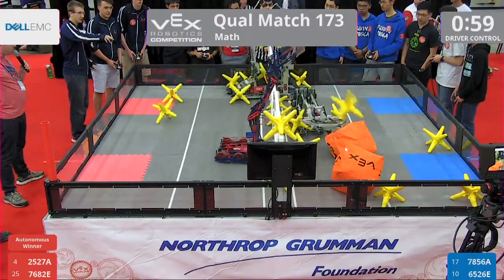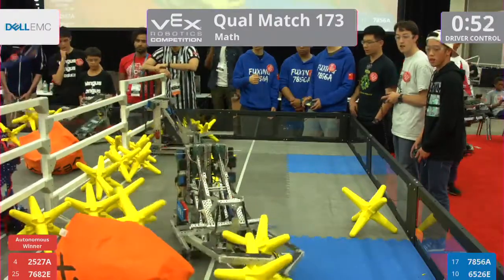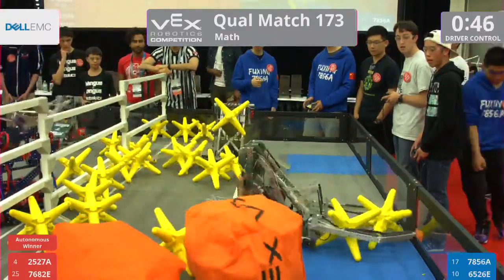The Red Alliance has done a lot of work clearing their side of the field. Blue Alliance, they are trying to move these cubes and these stars as fast as they can. As we get to 50 seconds, 50 seconds left in the match. Both these alliances doing their hardest, they are playing hard.